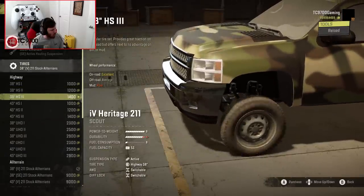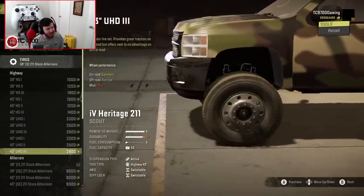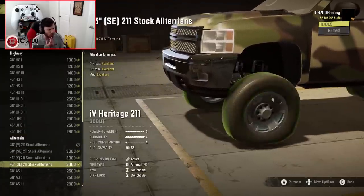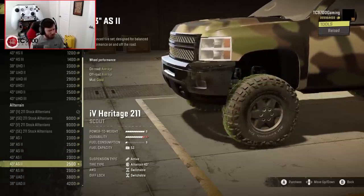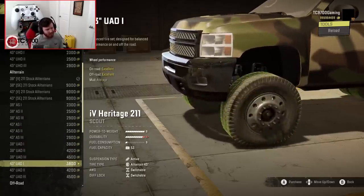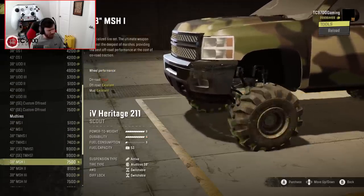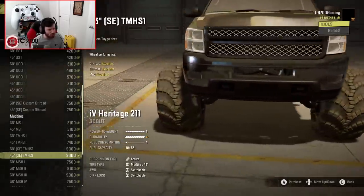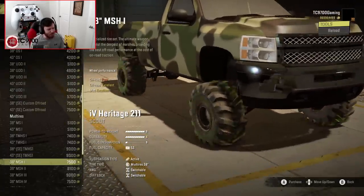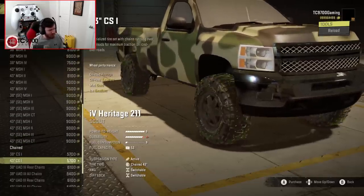You start out on a 38-inch tire but can go up to 43 on the highway tires. The stock all-terrains actually look pretty good. The suspension may also sit better once it's got weight on it, so I'm keeping that in mind. You can even put Tega tires on this thing — it looks kind of like a swamp truck at that point, and there are also chained options. The positive camber isn't quite as pronounced with the chained tires; those look a lot more natural.